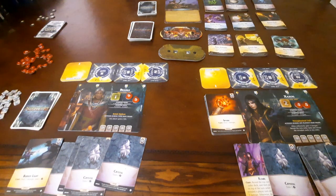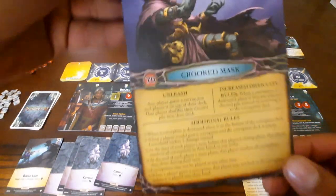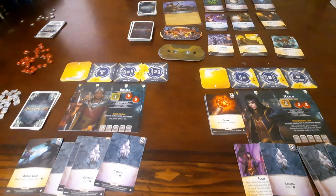Alright guys, welcome back to another video of me losing in Aeon's End 2nd Edition. Going up against Crooked Mask, Expert Difficulty. This is my 15th attempt. Previously the longest it took me to take out any of the nemeses was 8 — this is 15.